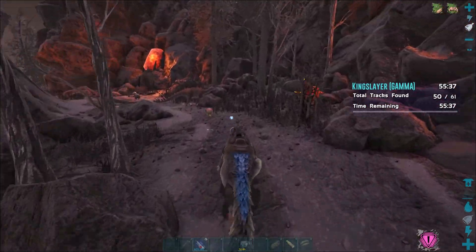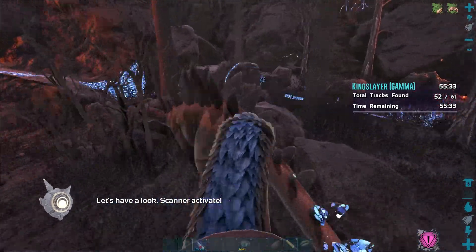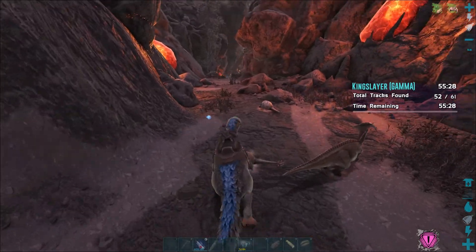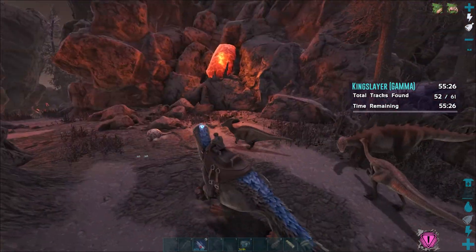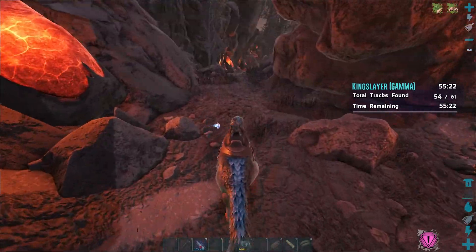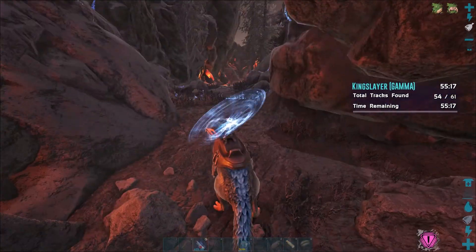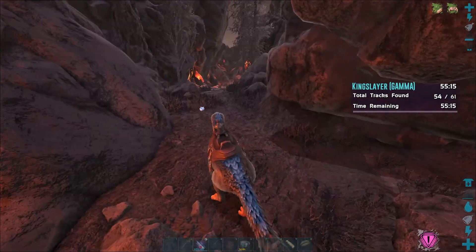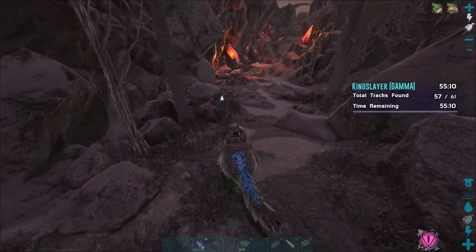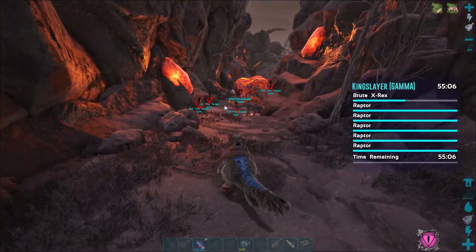X-Creatures have so much more health and defense. What level are you? I should kill you, but I'm not going to yet. Get off me. Yeah, this is going actually really good on Gamma. See how many levels we get, and then we'll probably give it a shot on Beta - not Alpha, Beta. We cannot do it on Alpha, not going to happen.